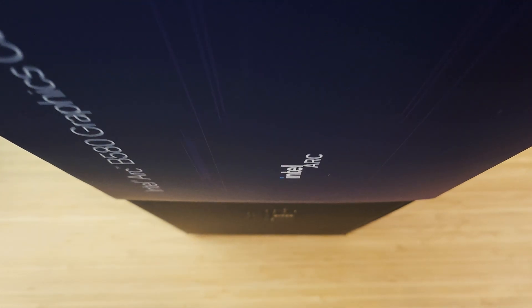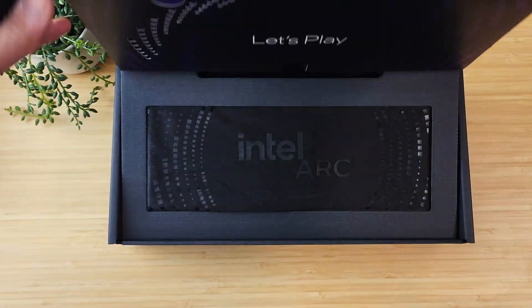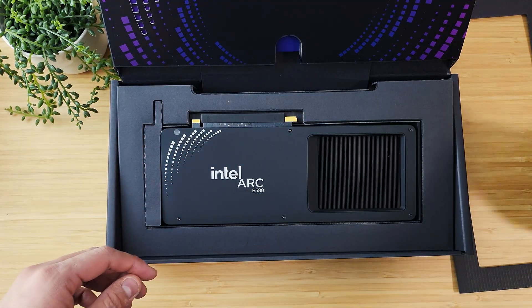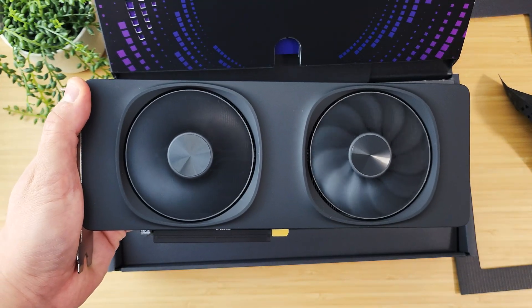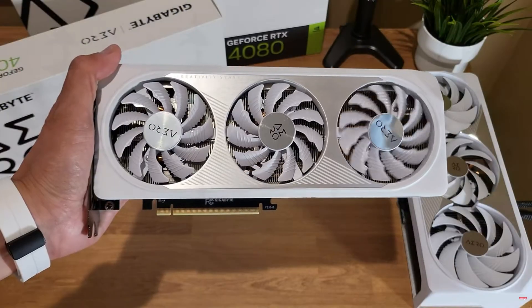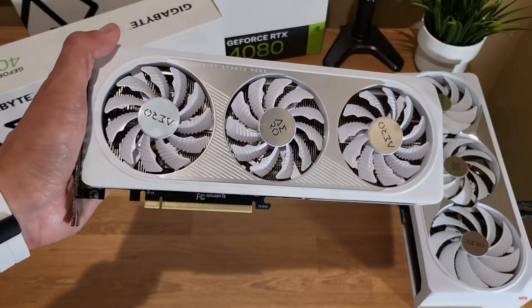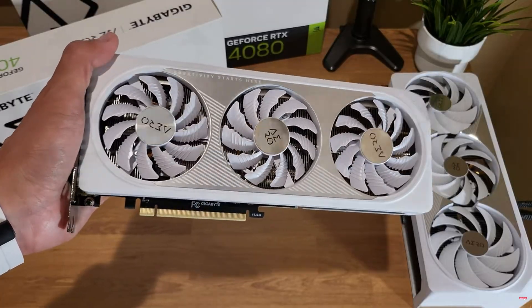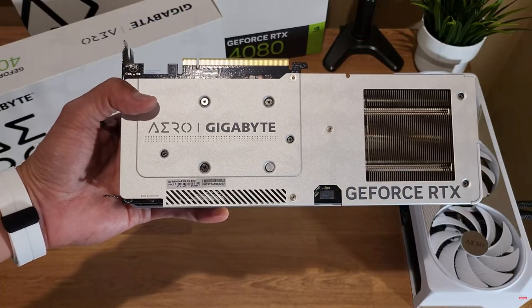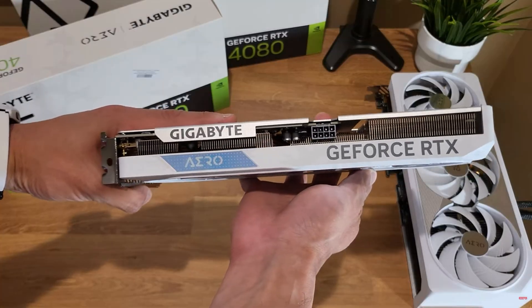The Arc B580 made a strong impact in the entry level GPU market when it was released earlier this year, offering 12GB of VRAM and solid performance at an MSRP of $250, making it one of the top contenders in the sub $300 range. Its closest current competitor, the RTX 4060, comes with 8GB of VRAM and is priced at $299 MSRP. Today we're putting these two GPUs head to head in Escape from Tarkov to see which one truly comes out on top.